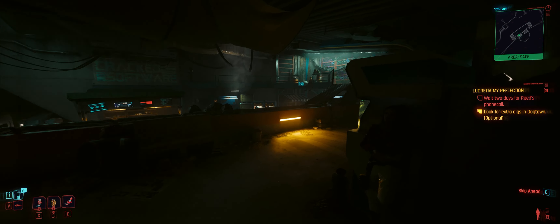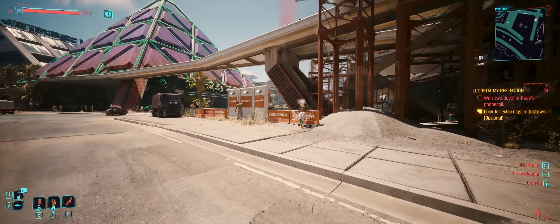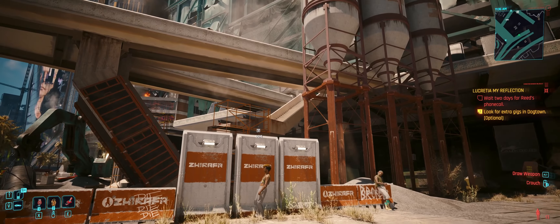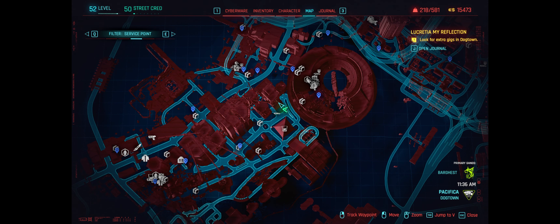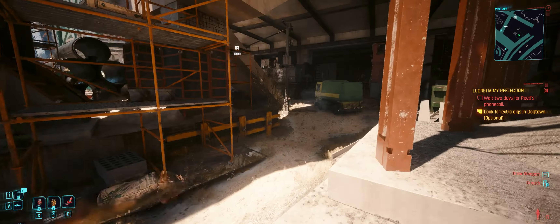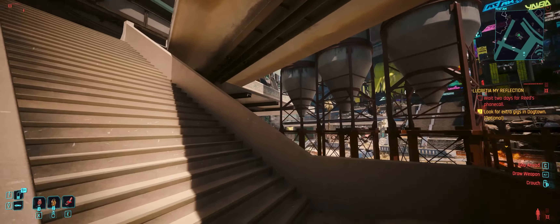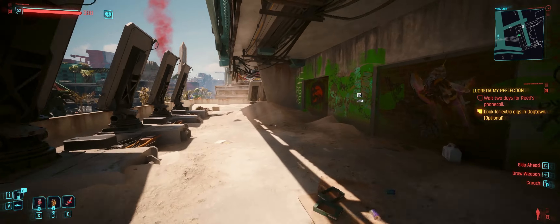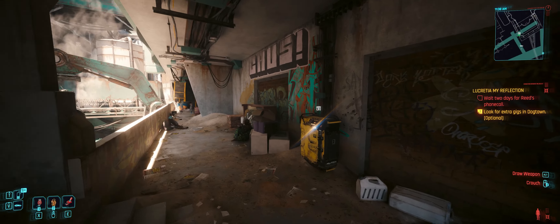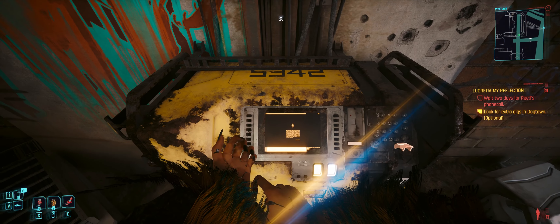Without further ado, let's get on to the next one. Location number two is actually over there — you'll see a pyramid and it's right there on the map. It's this building here next to the stadium. There are stairs here which we're going to go up to find the relic. We go up to the second floor and make our way to it. Here is your second relic skill point.